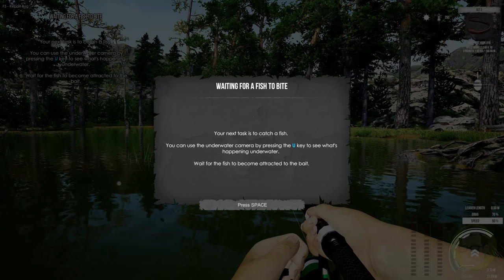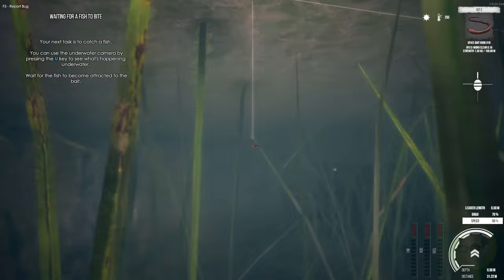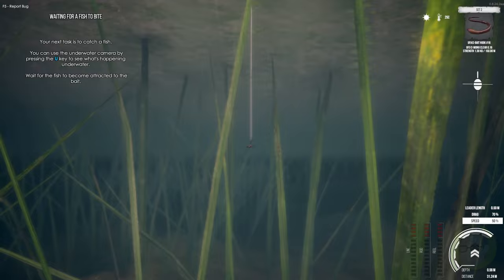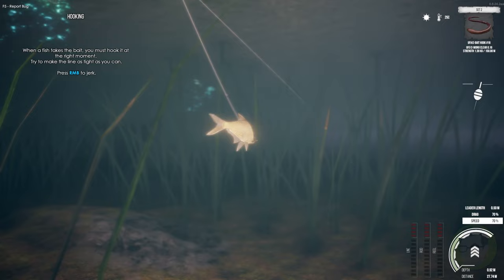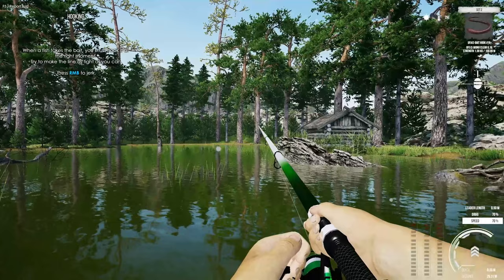You perform a long distance cast by pressing and holding the left mouse button. That seems intuitive — where did that go? It went over my head. The bait got hooked on the ground again. Let's reset. Now we're out in the water. Your next task is to catch a fish. You can use the underwater camera by pressing U to see what's happening underwater — wait for the fish to become attracted to the bait.